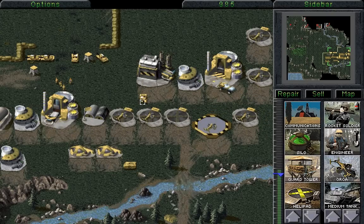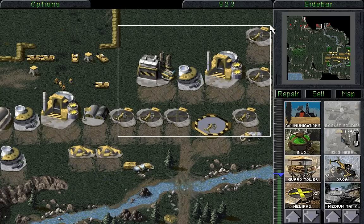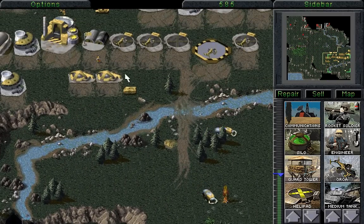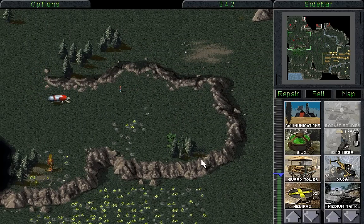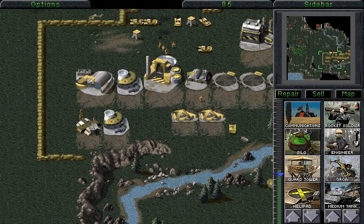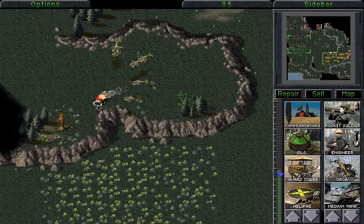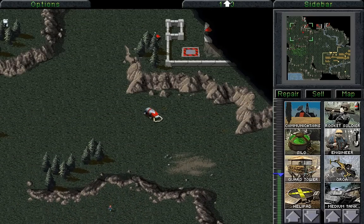Welcome back, folks! Let's play Command & Conquer, the GDI campaign. When last we left off, there are a few things that we need to do, and unfortunately I lost all of the beginning footage of this video, which is being re-recorded right now as I speak. I mostly blew up harvesters, because these harvesters are extremely deadly and dangerous, while also building some engineers for our APC here, so that we can send the APC to destroy absolutely all of their base.